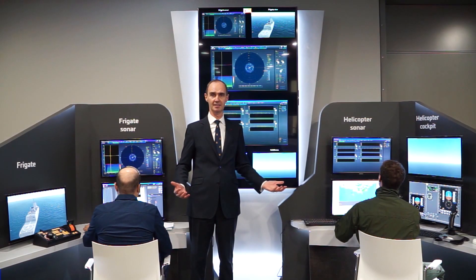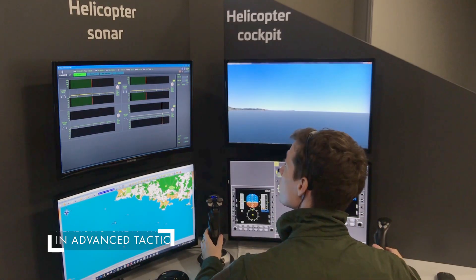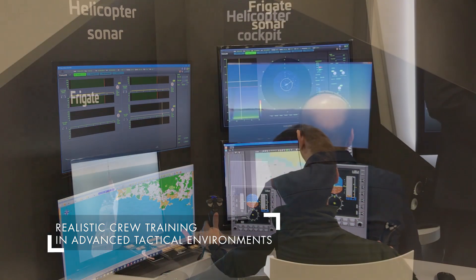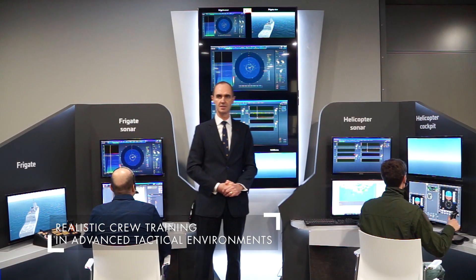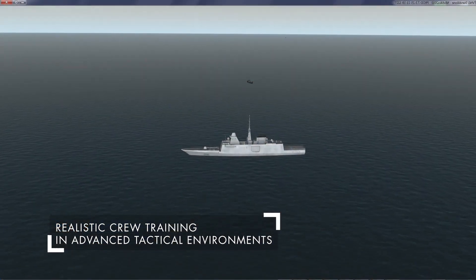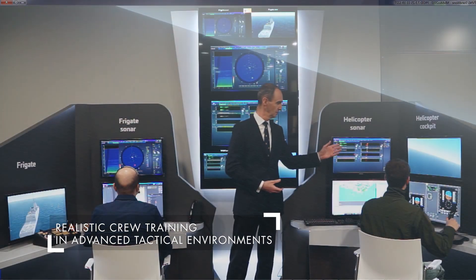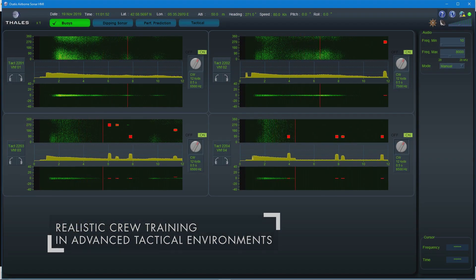Coordination, collective training — this is the key to current warfare and to winning the war in the future. This is Hotel 2: four buoys in the barrier, over. This is Foxtrot Alpha, roger. Execute active search as fragged out. The frigate has given orders to her helicopter. The helicopter is flying over and starting to operate sonar buoys. But what is the frigate doing?